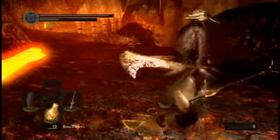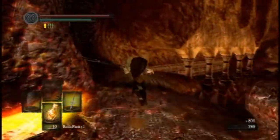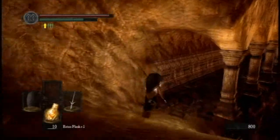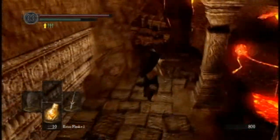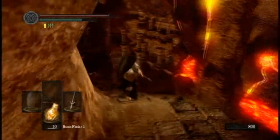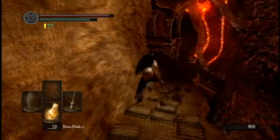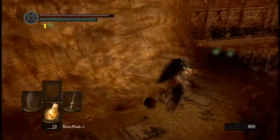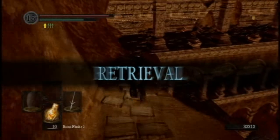What I was saying about Demon Ruins - a lot of people came here and eventually when they killed Ceaseless Discharge they'd come down here and then they'd see the Capra Demon, which they killed not too long ago. And they'd be like, 'oh shit, what the hell, I probably shouldn't be here.' It's a good way of psychologically telling a player they probably shouldn't be here without explicitly saying they can't go here.